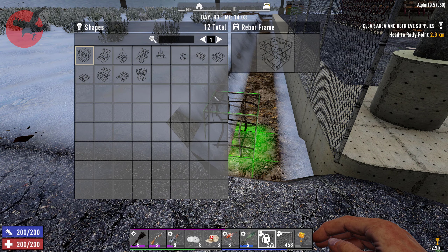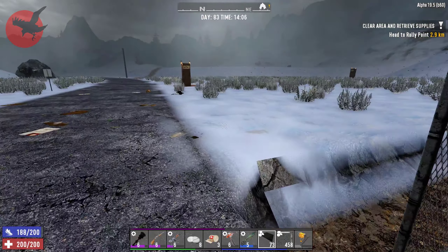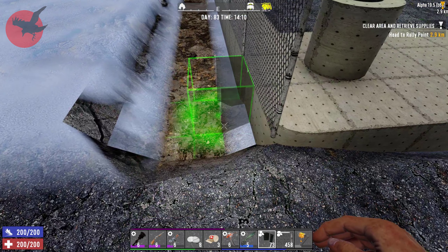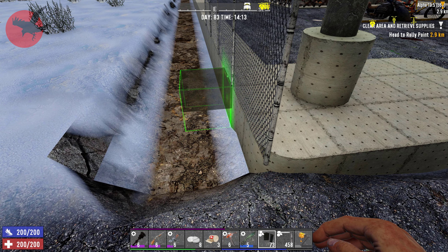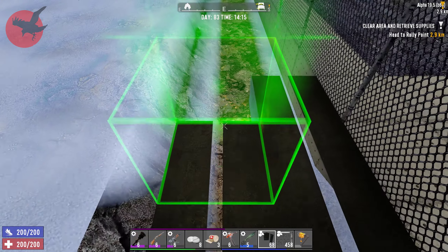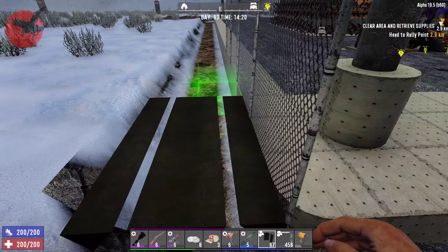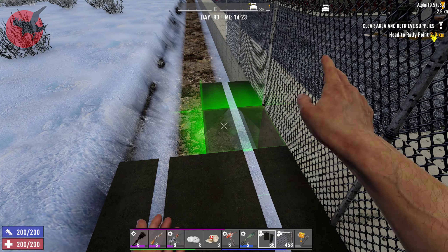I remember there's something called an arrow slit — I think it's called that — and I don't know if it's a bug or how it works, but if you do it like this, the zombie sees it as a drop and will walk around them. I don't know if I need three or if two is enough, but maybe we should test it out.